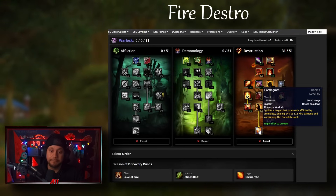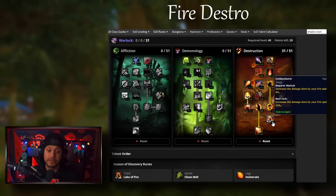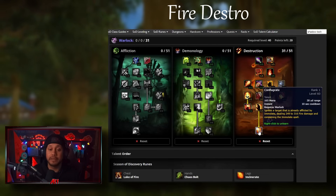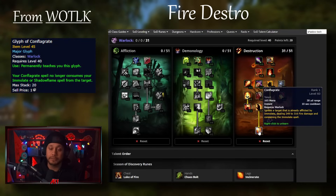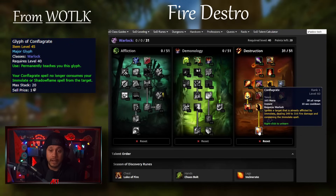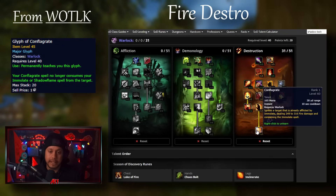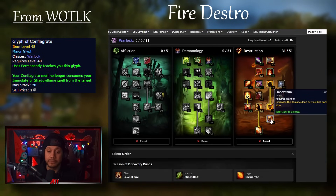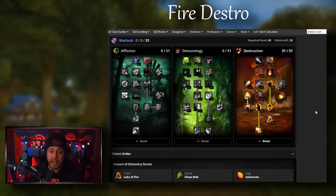In the past, you'd put Immolate up, go through your rotation, and then right before Immolate falls off you Conflag it. I don't think that's worth it now. First, you're losing 2% fire damage from Ember Storm. What I want more than anything - and I think everybody wants - is a rune that makes Conflag not consume Immolate. I've told Blizzard this. In PVP, Conflag is amazing, but I'm talking strictly PVE. I don't think we'll be running Conflag because it consumes your Immolate - that's a talent point just to use at the end of your Immolate versus taking 2% fire damage. If you want Conflag, just take a point from Ember Storm.